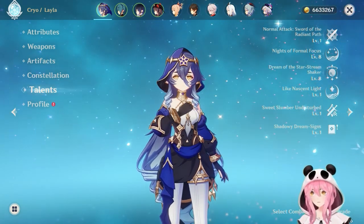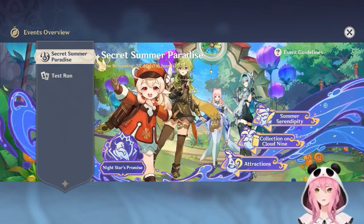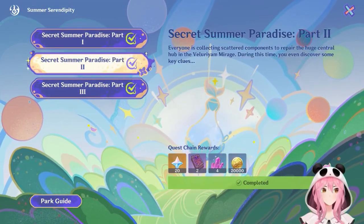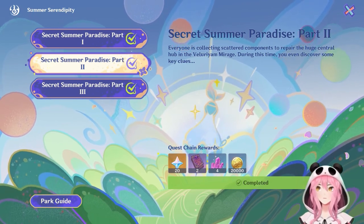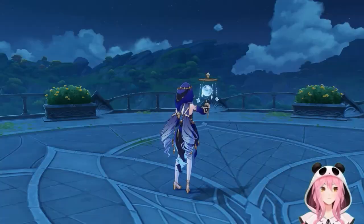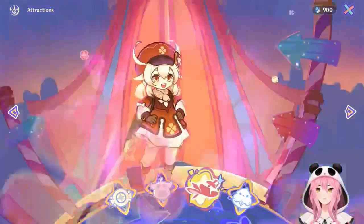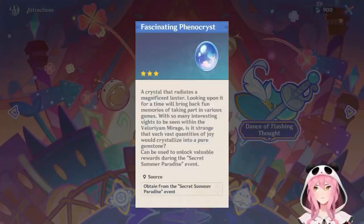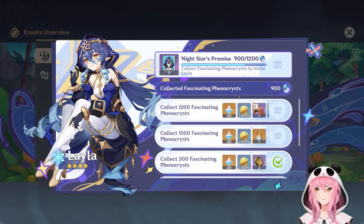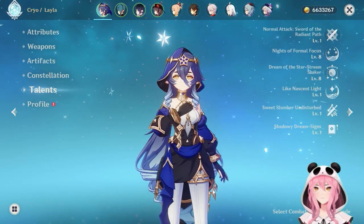I'm going to go over how to get her in the event if you're not quite sure or if you're starting late. You need to complete part two of the story quest. There is a quick start feature just like previous events, so you can dive right in. You need to get up to part two to unlock the attractions, and by playing mini games you'll earn the event currency called the Fascinating Phenocryst. Accumulate 1200 of this currency and you'll get one free Leila. If you already own the character, you'll get a free constellation.